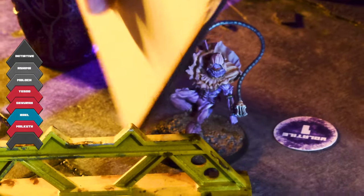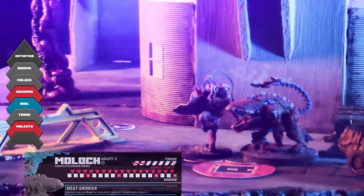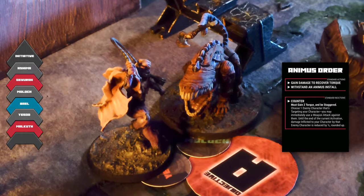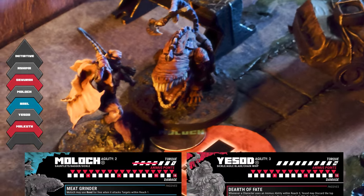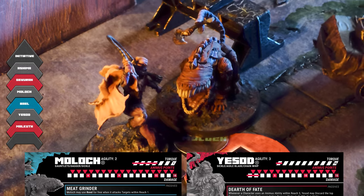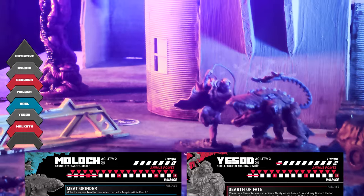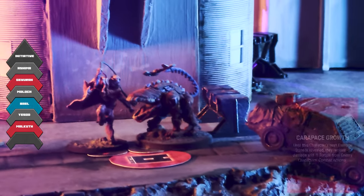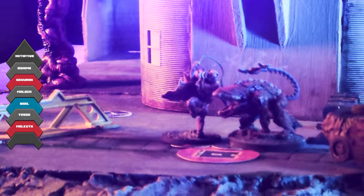Yusoud uses their agility to jump over the terrain in front of them, move next to Moloch, and reveal a combat order to target Moloch with their Chain Whip, lowering Yusoud's initiative by two. Because Moloch used an Animus Order, they can pay the costs to counter, allowing them to attack first and then receive half damage from Yusoud's attack. Moloch attacks with their Sickle, boosting the damage by one with their passive Meat Grinder. Yusoud takes two damage and one torque, then Moloch takes one damage and two torque. But since they're out of cover, a torque burst is triggered, converting Moloch's five torque into five damage, which is then reduced to three due to them choosing the counter reaction. This triggers a damage state — Moloch reveals Carapace Growth, so that all damage and torque inflicted to them by enemy attacks is reduced by one until their next damage state is revealed.